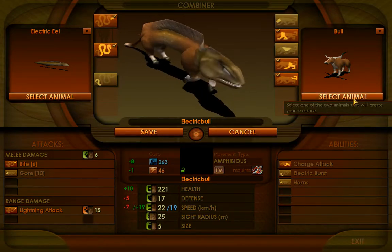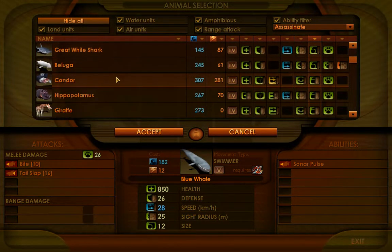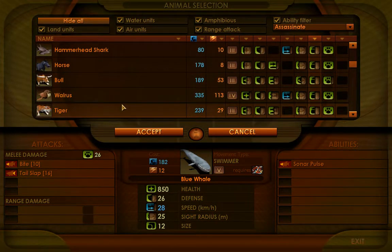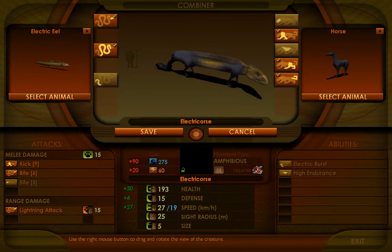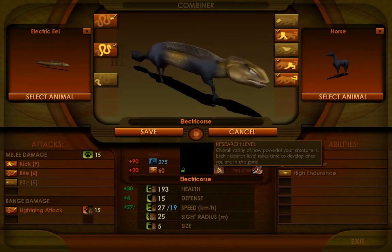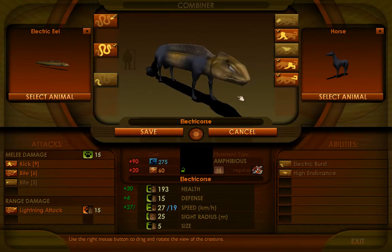From experience, I know the horse is on the lower end of size five units in terms of how strong it is. You can get a rough estimate based on coal cost — of all the size five units, horses cost the least, which gives you a rough estimate that it'll be a little bit weaker. And looky here — this meets all my criteria: level three, amphibious, and I get 15 range damage, which maximizes the range damage at level three for my electric eel. That meets the amphibious criteria too, so I'm really happy with this.